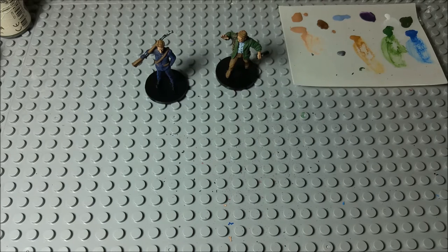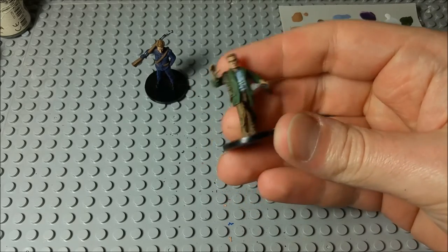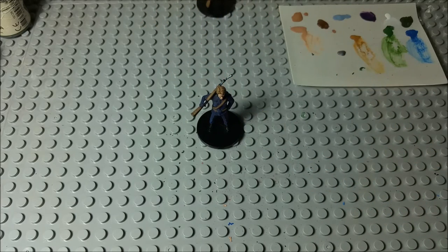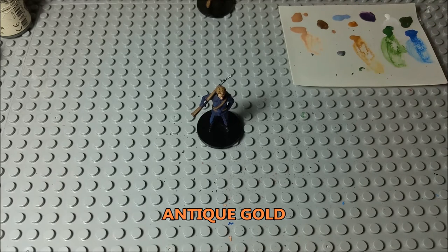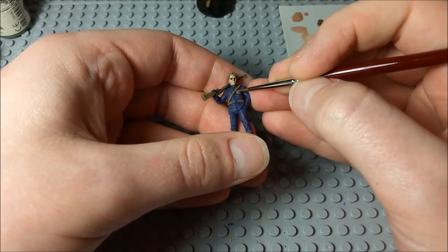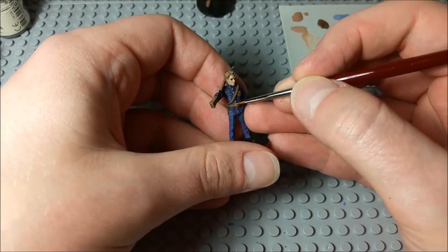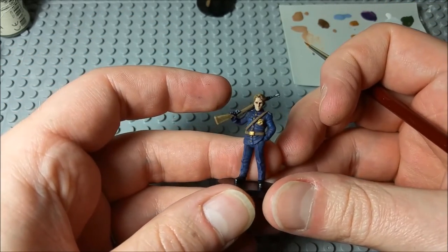That's about all I wanted to do there. Next up, there's not a lot of detail to do with Finn so I'm just gonna leave him the way that he is for now. But let's move back to Tommy and use some Antique Gold — we're gonna use that for all of the buttons and for his buckle and his police badge. I'll go ahead and use that one small brush I was using just a minute ago. There we go — that looks nice, that looks like a nicely decorated fancy police officer.